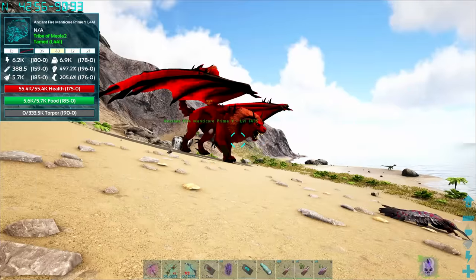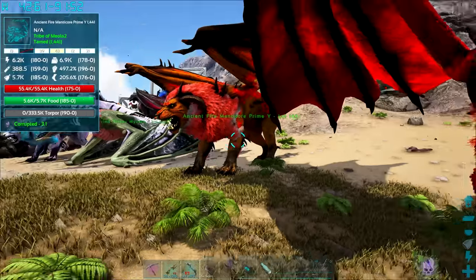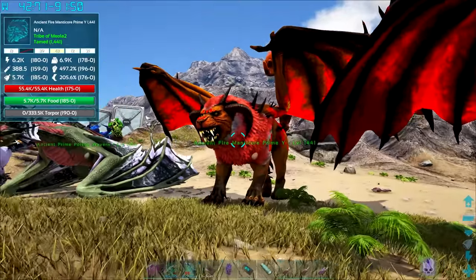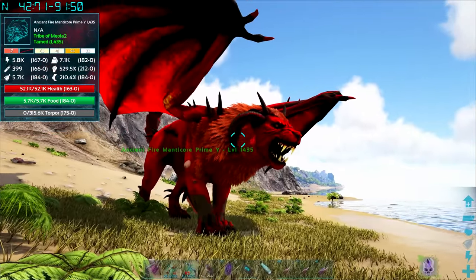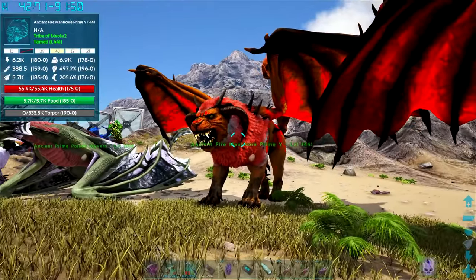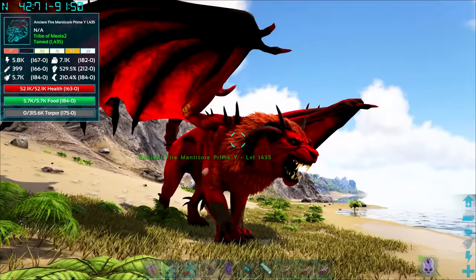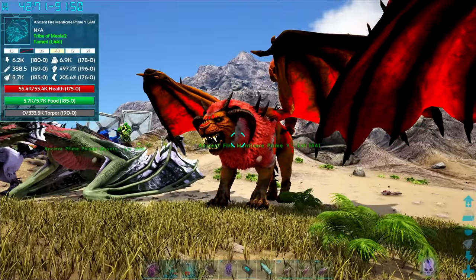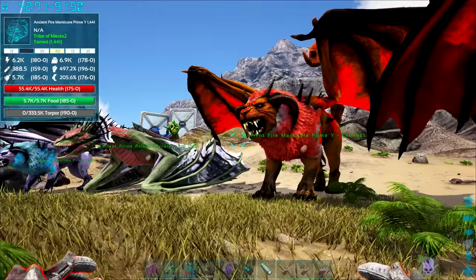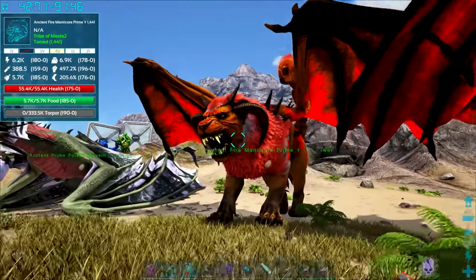I need to compare the two and pick the one with higher levels in the right areas. Stamina: 180 versus 167. Speed: 184 versus 176 — you don't want levels in speed. Health: 175 versus 163. Damage: 196 versus 212. This second guy has better damage but the first is better in stamina and health. It's a tough call, but I'll go with the higher overall level one.